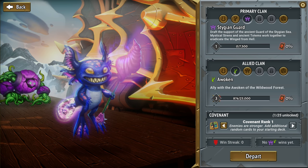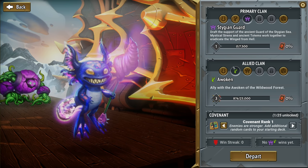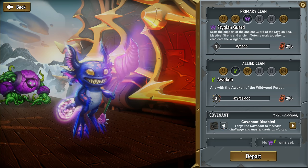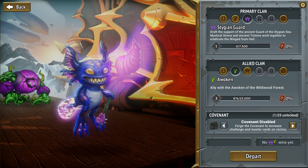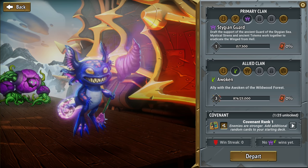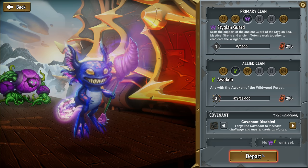Let's take the Awoken just for a little bit of healing — they have those big tanky guys, we'll see how this works. And then there's this Covenant Rank: add additional random cards to your starting deck, enemies are stronger, or forge the covenant to increase challenge and master cards on victory. I think every time you win a run at your highest unlocked rank. So we're just going to disable it for now.